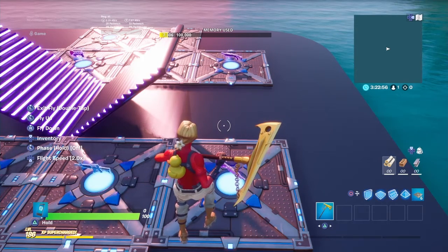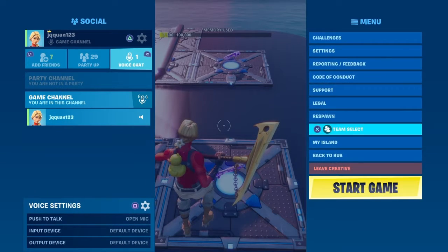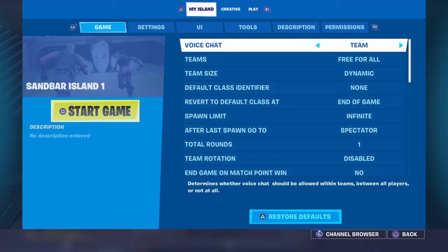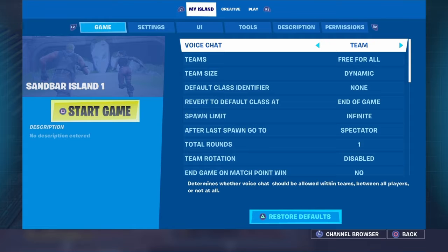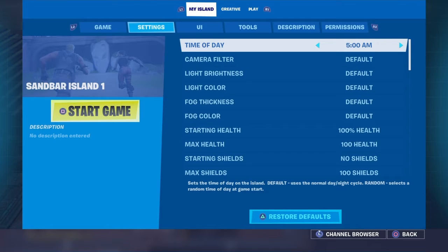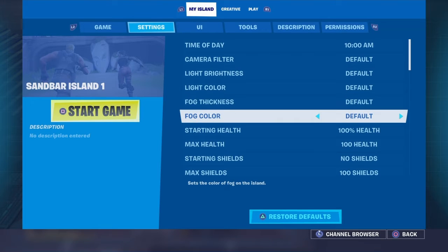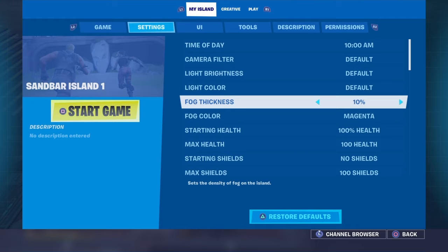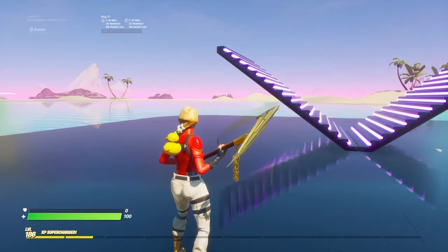Now make the background color purple or pink. Click pause or options if you're on controller, go to your island, go to Settings. It took me a while because I didn't know what I was looking for, but go to Time of Day. Turn that to 10 PM — I messed up and turned it to 10 AM, so I'll show you what it looked like because it didn't look right. Turn fog thickness to 10%. The color is going to be the Elm Magenta Light color. When you put it on that, make sure it's 10 PM or it won't look right.